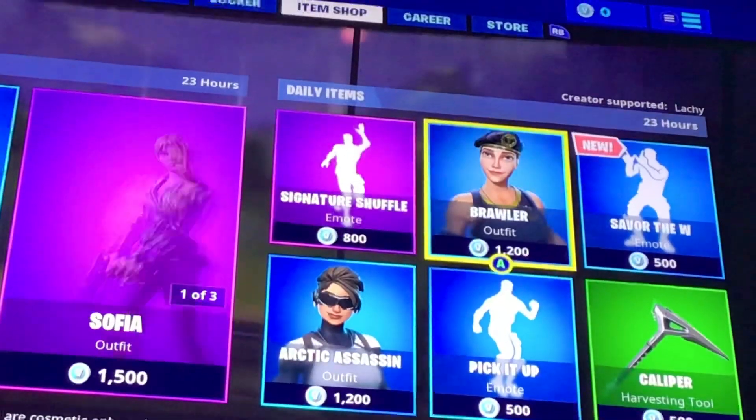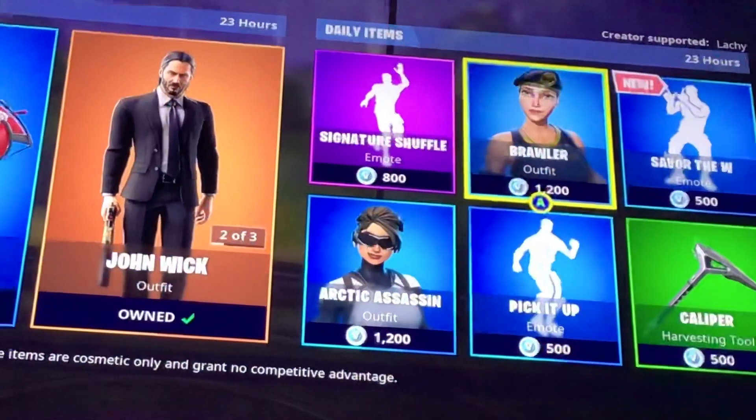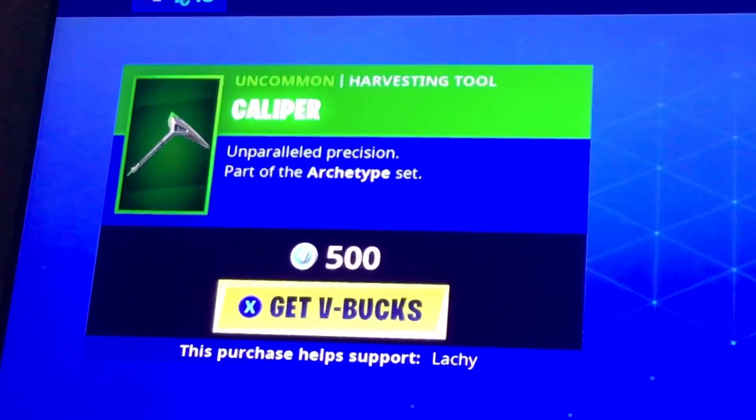Then we have Brawler back, and that's 1200 V-Bucks — I'm not a fan of that. Last but not least is the Caterpillar right there, and that is for 500 V-Bucks. That is a green pickaxe.